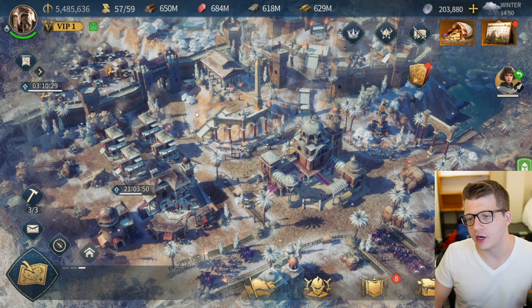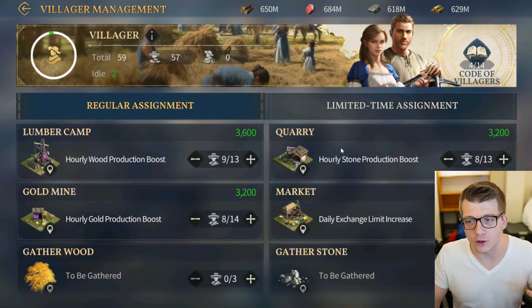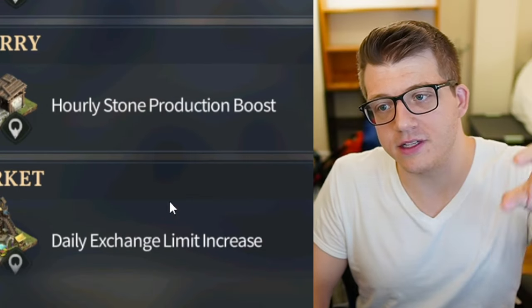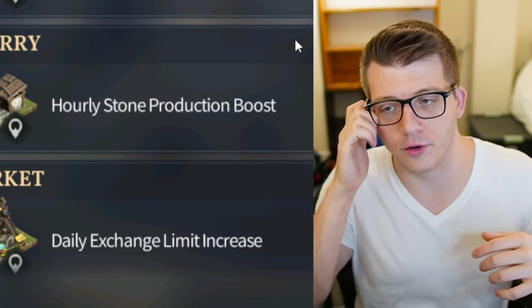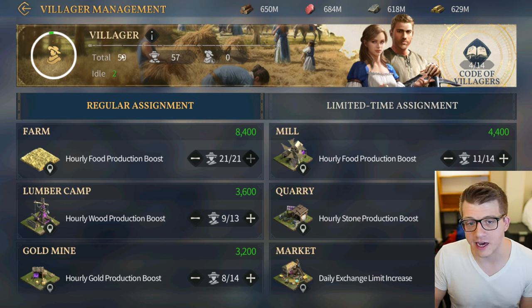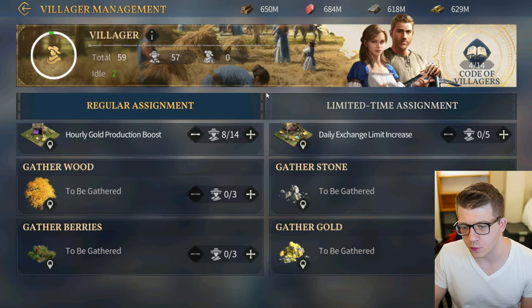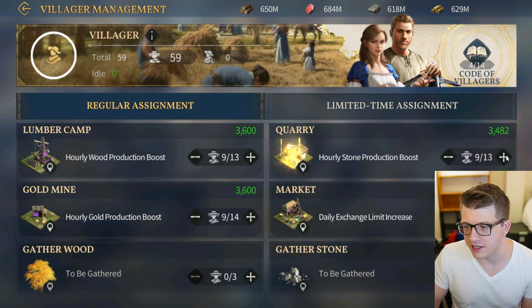Let's jump back into my citadel and show off some cool things I've noticed that have changed since the soft launch. One of them is the villager management page — very handy. In the past, if you wanted your villagers to go and work at a certain mill or gather gold, you had to go to those buildings individually. Now as you progress and have more villagers, it makes a lot of sense to manage everything on one page. It tells you how many villagers you have — I have 59, 57 are working and 2 are idle.